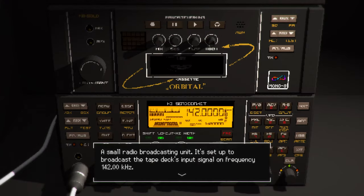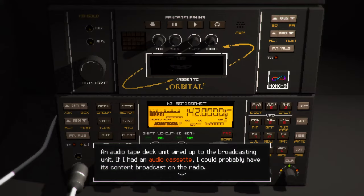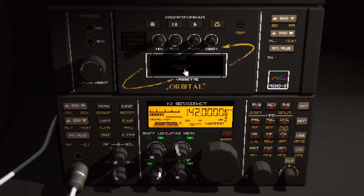There's a small radio broadcasting unit set up to broadcast the tape deck's input signal on frequency 142. Is there a tape in here? An audio tape deck unit wired up to the broadcasting unit. If I had an audio cassette I could probably have its contents broadcast on a radio. That might be for broadcasting it to the Falcon unit and the thing it was clutching — the owl canister. That's probably what it's for but I don't have an audio cassette yet.